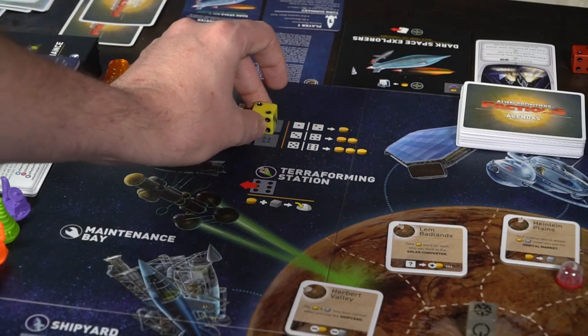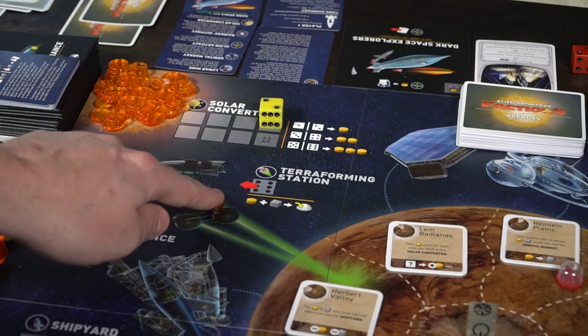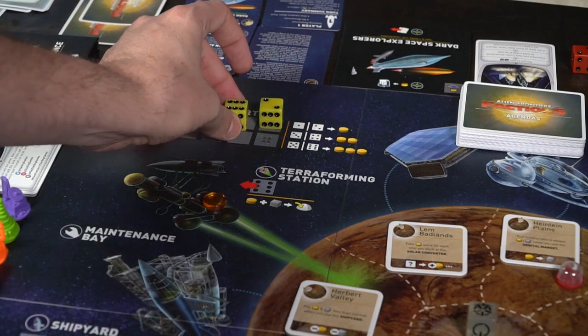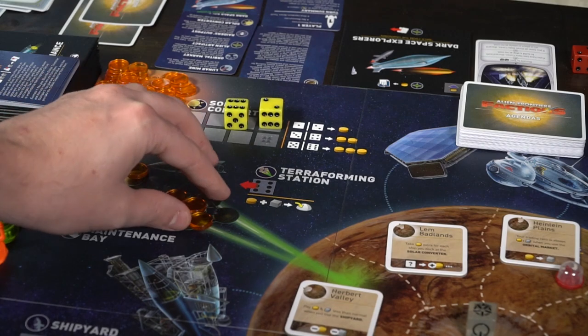The solar converter allows you to get fuel based on the number you're placing. If you place a one or two, you get one fuel. If you place a two, three, or four, you get two. And if you place a five or six, you get three resources.